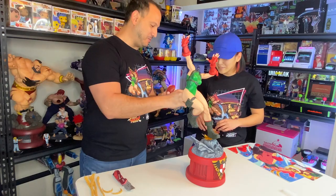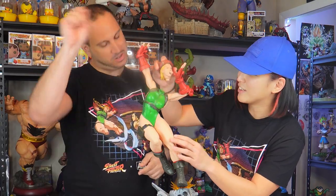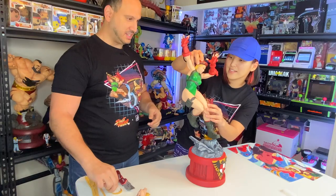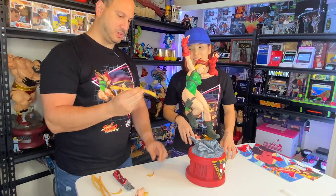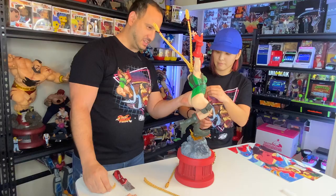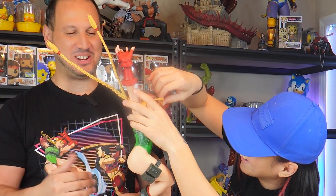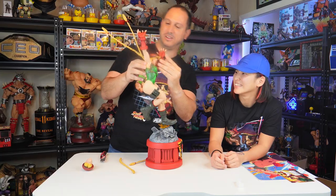Okay, perfect. Which Cammy face do you like more? This one — it's easy. It's a magnet, so it just goes right in. And then we've got her two hair pieces right here. You get the left side, I'll get that. I think one more goes in there. She's paying attention to the instructions — I don't read the instructions. There we go, okay, that's it!